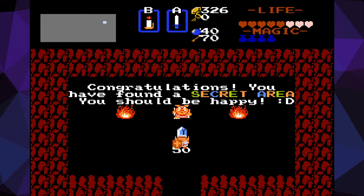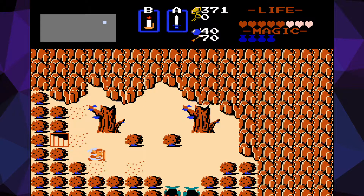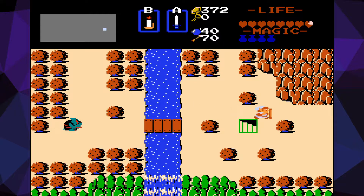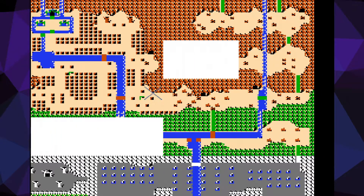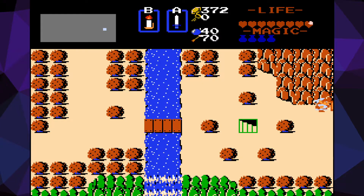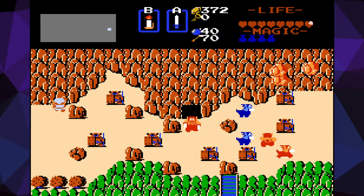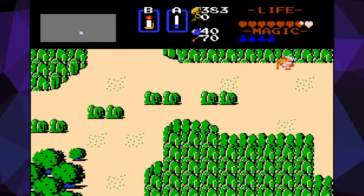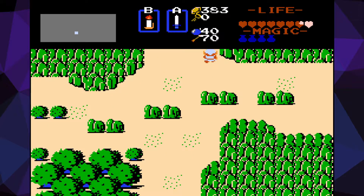I spent money on hints to see what hints there were. A moblin guards an invisible passage on the mountain. I'm not sure about this — yeah, none of these are moblins. This is something I still haven't figured out yet.